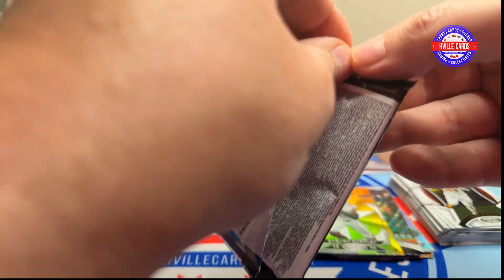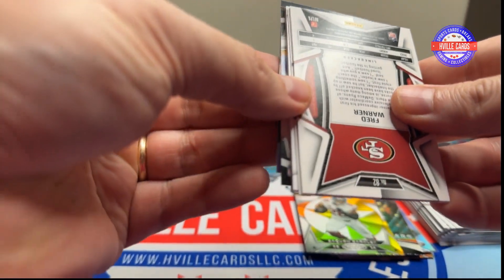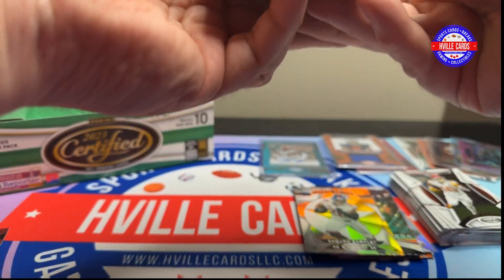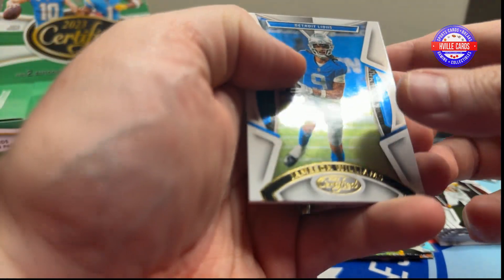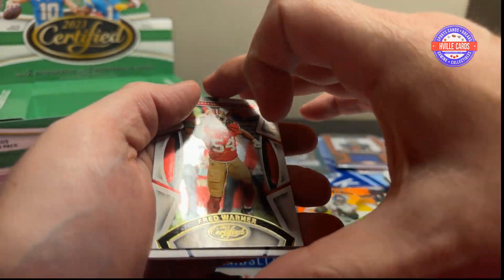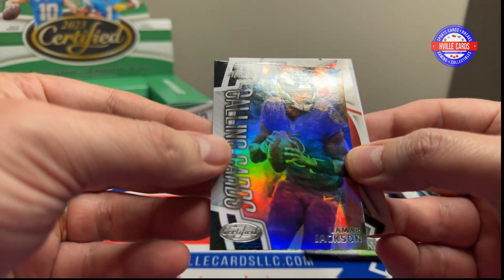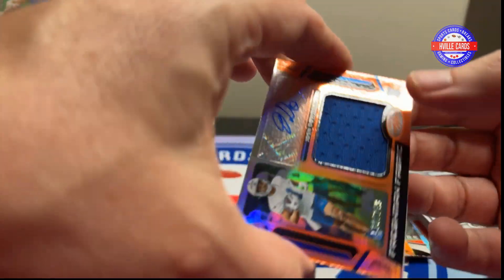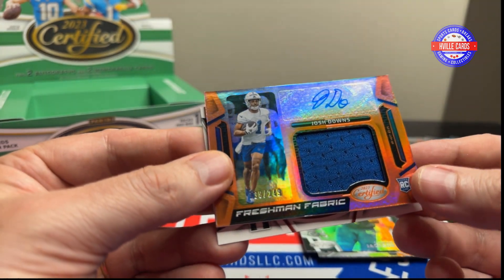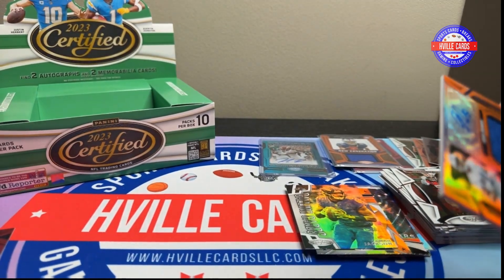It's a little thicker, so this might be an RPA even. We've got Jamo. Miles Sanders. Fred Warner. A CeeDee Lamb. And a Josh Downs, 138 out of 249 RPA — J-Doe. See that? J-Doe. That's pretty cool. Definitely like that.